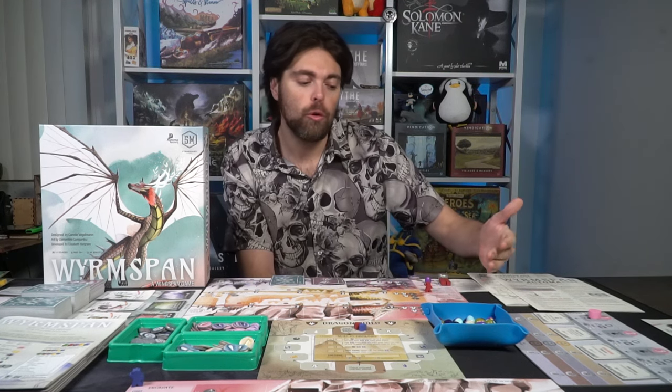On the first round, everybody has all the resources provided during setup and the first player begins. Basically how it works is you'll choose one of three different actions, or you can choose to pass. After choosing one action it'll be the next person's turn, continuing clockwise. The first action you can take is excavate.